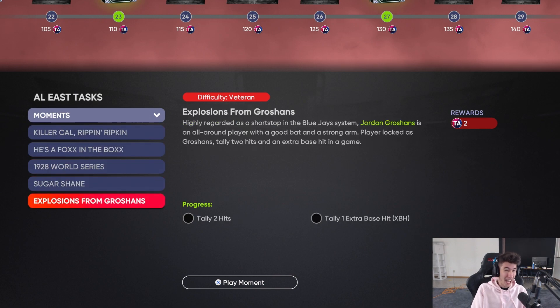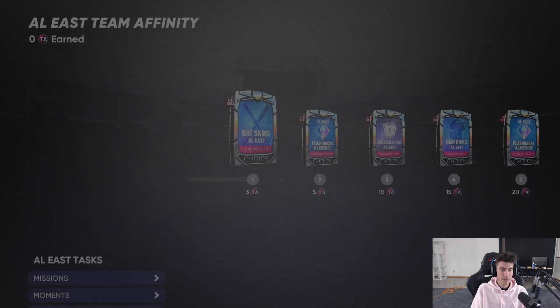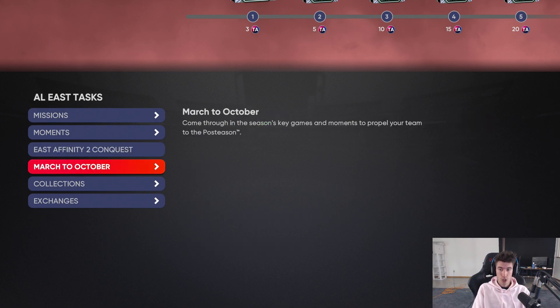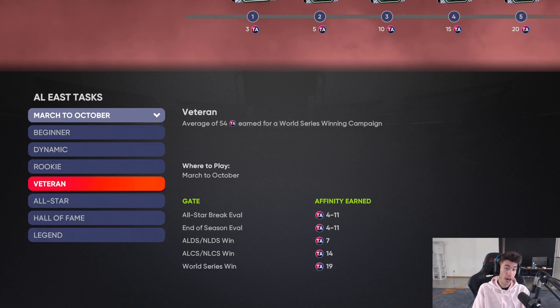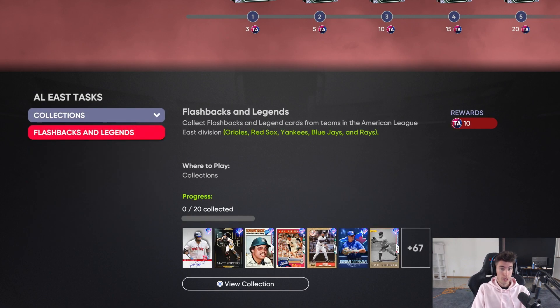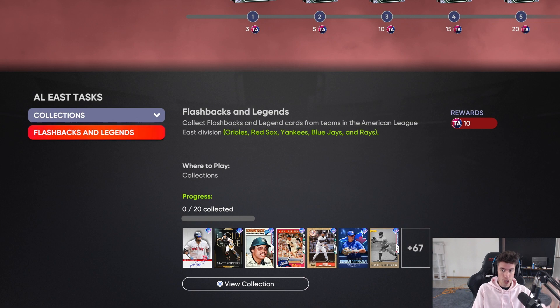Plate appearances instead of innings - that's just so huge. We got moments as always - looks like two, four, six, eight, ten - so just from doing moments you'll be able to get 10 points for each division, which is really nice. East Affinity Conquest - we'll have a conquest map for each team giving you 30 points. With conquest it's for east, so you're getting AL and NL East - both leagues, not just one. March to October depends on how you did: average of 84 for legend, 42 for beginner. Collections - flashbacks and legends - you can get 10 points for collecting from any team.